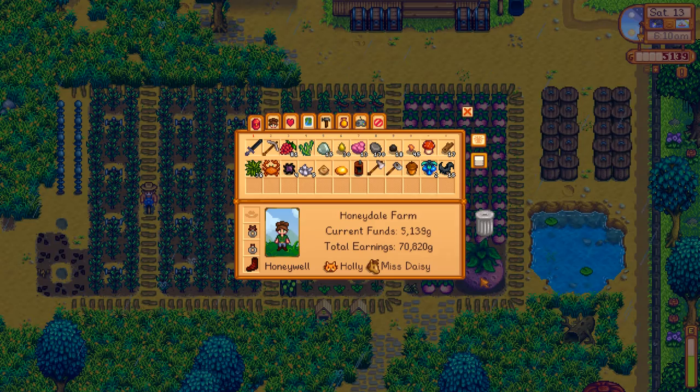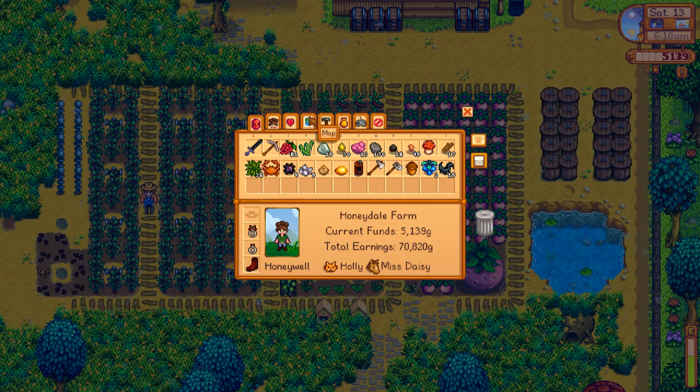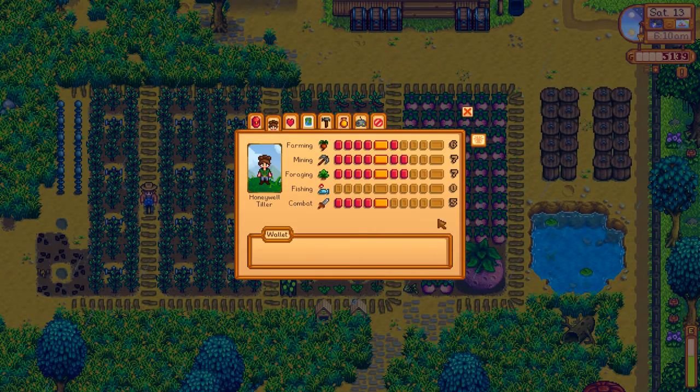What do we have going on here? We got our crab yesterday. We have our watering can at the blacksmith ready to get upgraded for the very first time at this late date, and we got our crab which is going to finish our crab pot bundle for the community center. So that's really nice. The only problem with that is we have zero fishing and we need two fishing in order to use those crab pots.